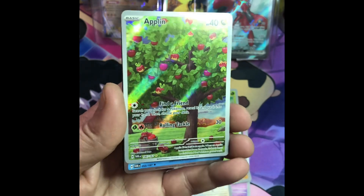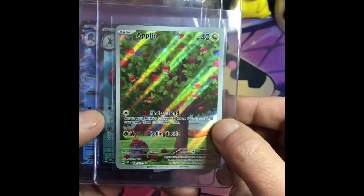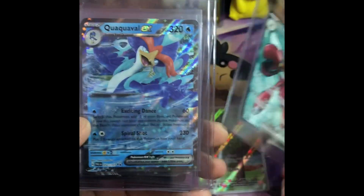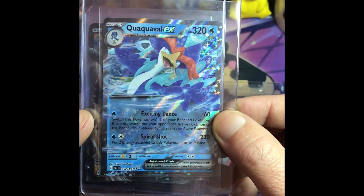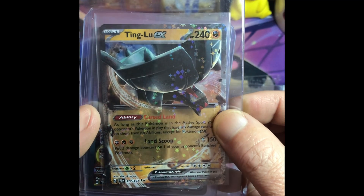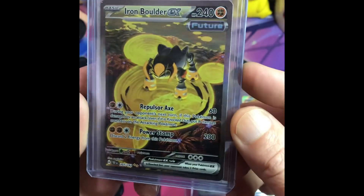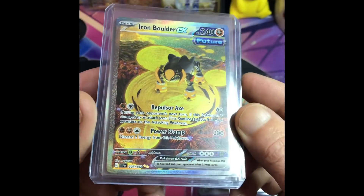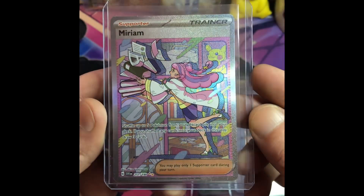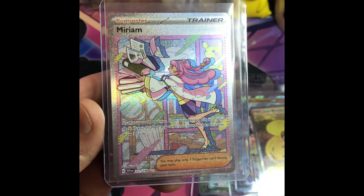Stay tuned for a recap on all the cards we found out of these twelve packs. Out of our twelve promo packs opened, we had six notable cards: Applin sitting at around three dollars US, Seasaw at around six dollars US, Quokkaville at around three dollars US, Tinglu at around a dollar, Iron Boulder EX at twenty dollars US, and the big hit — Miriam trainer card sitting at eighty-five US dollars. Best card of the haul. Till next time.